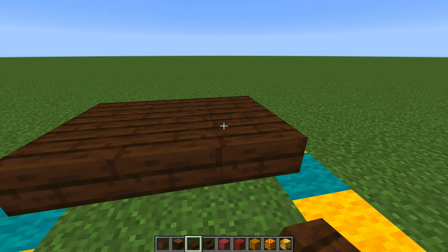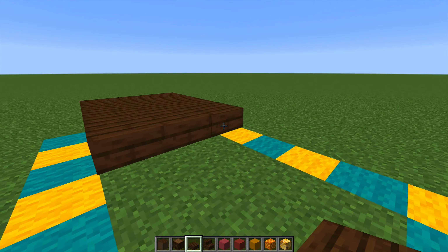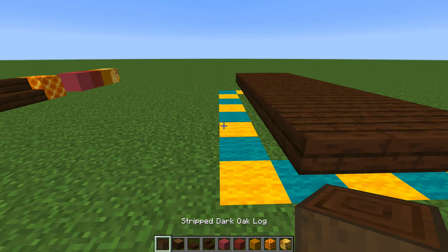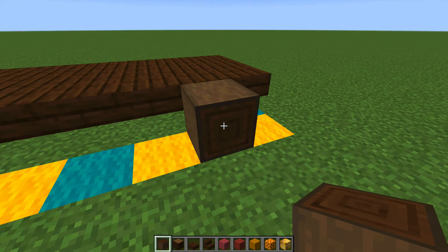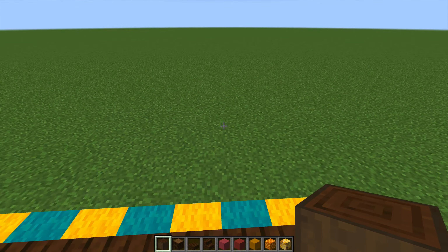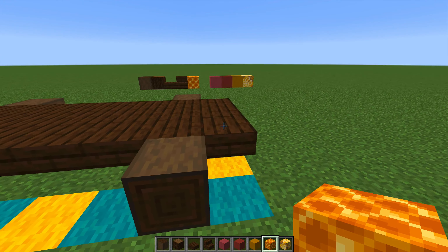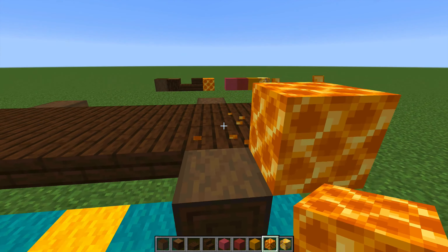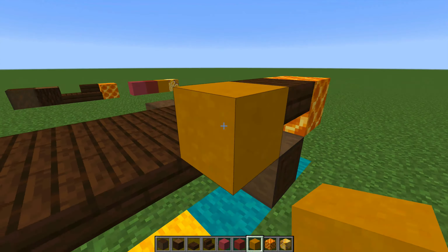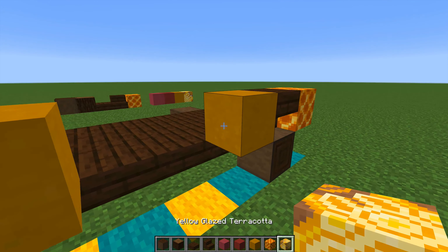The basic shape of the caravan is five blocks on either end and eight blocks across, although the roof will slightly overhang this. I'm going to start by placing a full block and then a slab on the upper block — this forms the floor, so take it all the way and make sure you overhang it at the front for the full eight-block length. Then place the wheels using stripped dark oak, indented one block on each side.